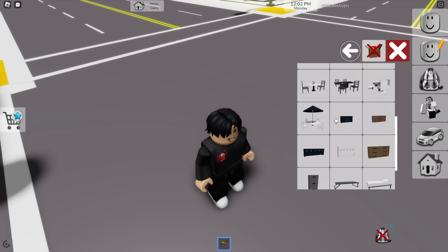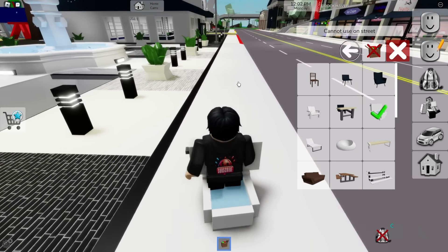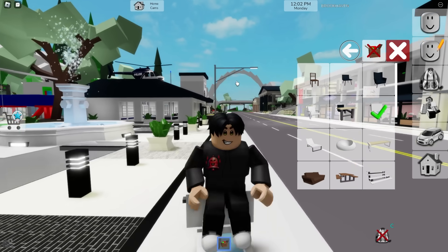Furniture — there might be a couple new pieces of furniture. I think the toilet might be new. You can place a toilet — can't put it on the street, but you can place it here. There's a toilet now. I can now poop anywhere in Brookhaven — that's a good update.